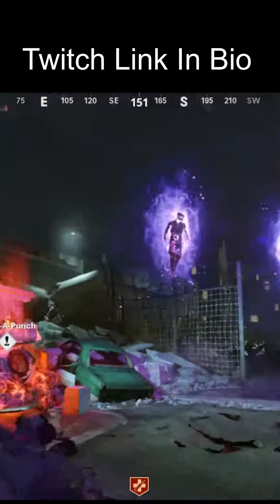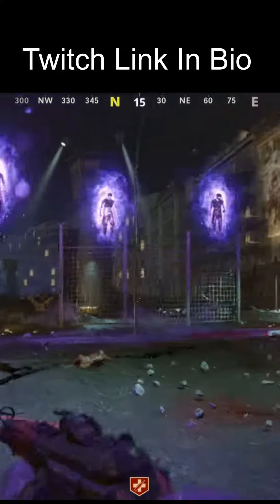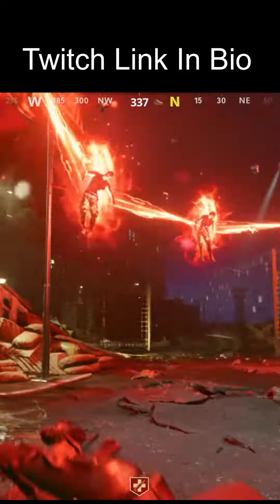Once you've got power turned on, you can then head up a zipline to pack-a-punch. Upon activating pack-a-punch, you'll be entered into a sort of mini-boss fight.